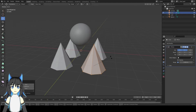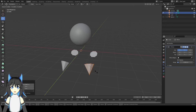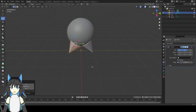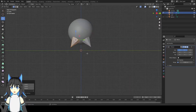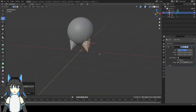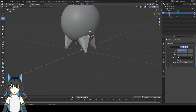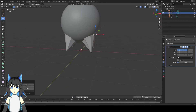Then rotate it 180 degrees. Make it small using the S button. Move up. Go back. Make it smaller. Rotate it several times to get the right angle.